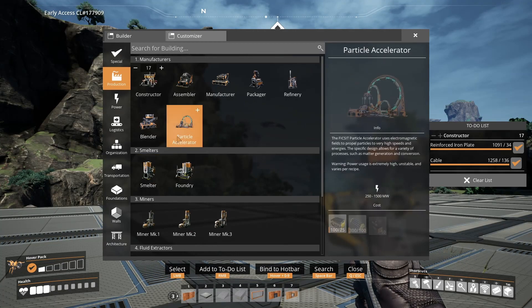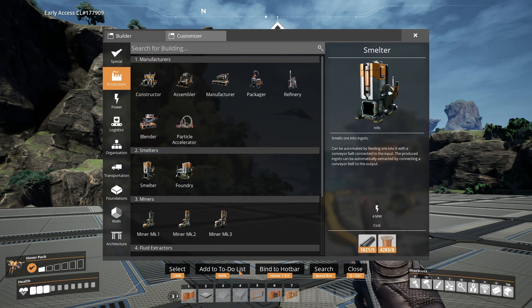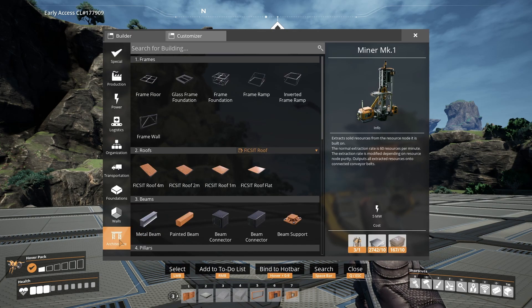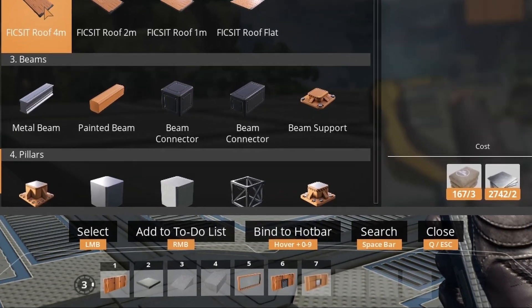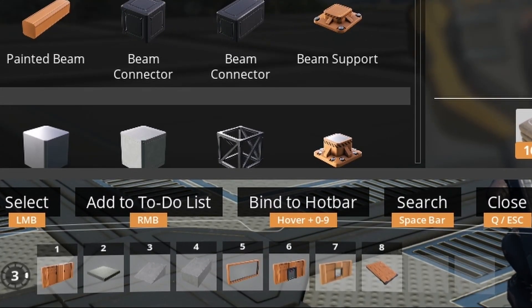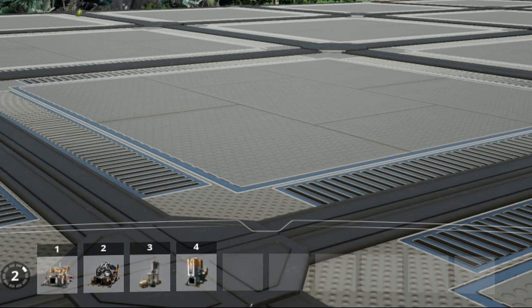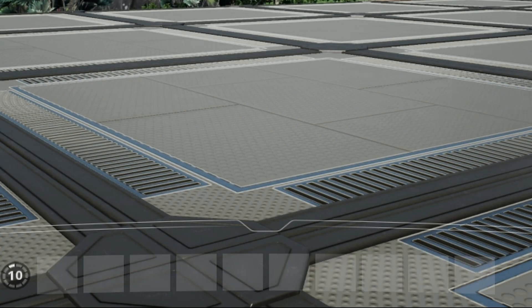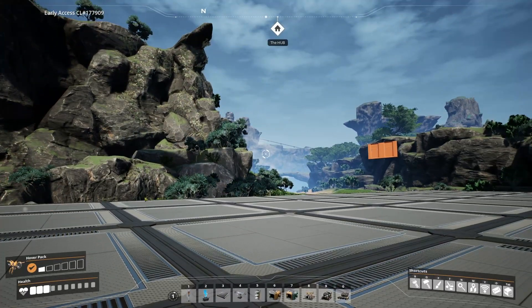Also in the build menu, you can set up your hotbars. You can set items like roofs to a hotbar slot. You actually have access to 10 different hotbars — to switch between hotbars, you hold the Alt key and scroll with your scroll wheel. I don't really use them that much, but I know a lot of people get a lot of good use out of them.